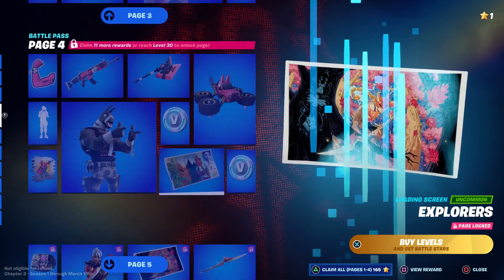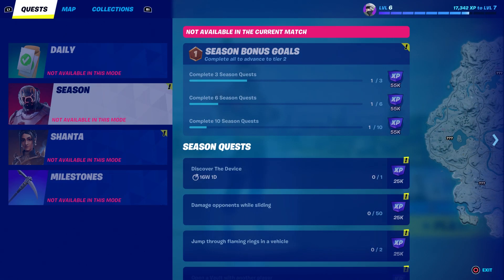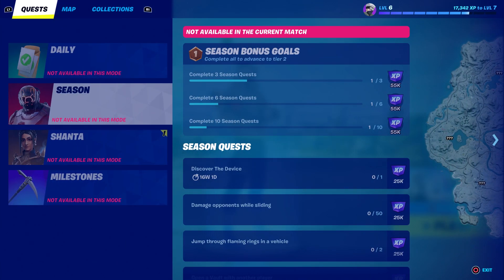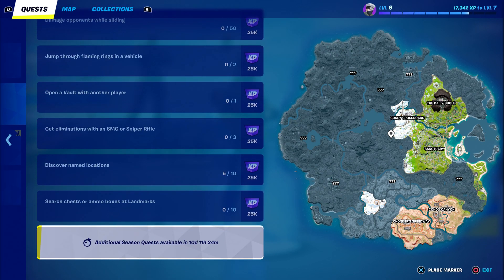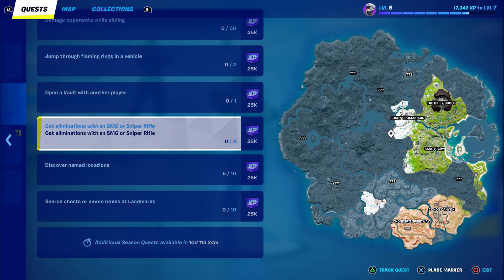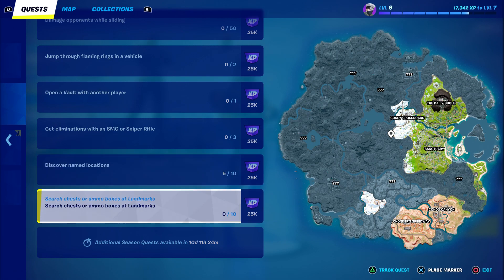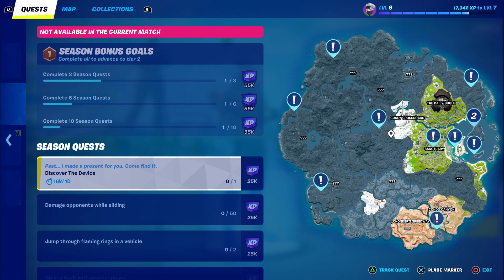I'll give you some strategy on how to rank up fast. I recommend doing challenges — these are random challenges you can do and they're pretty simple. For example: get eliminations with an SMG, discover named locations — discover all 10 of them — and search chests. All very simple.